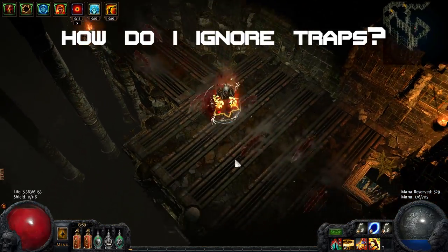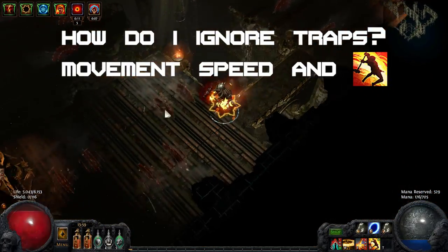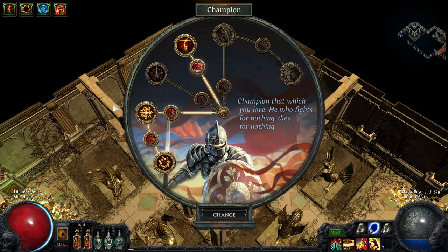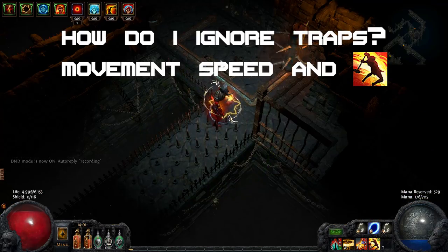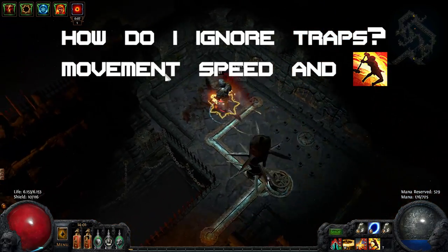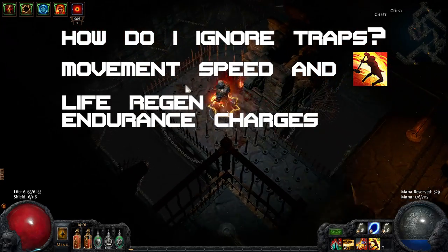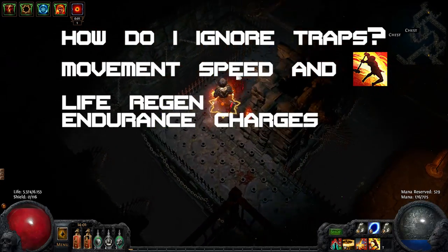How do I ignore most traps? Movement speed and Leap Slam are key. We get movement speed from our ascendancy points, which is very helpful against traps. You can equip a high attack speed weapon and get a second quicksilver flask for the trap gauntlets if you want to. High life regeneration and endurance charges mitigate damage from the traps.